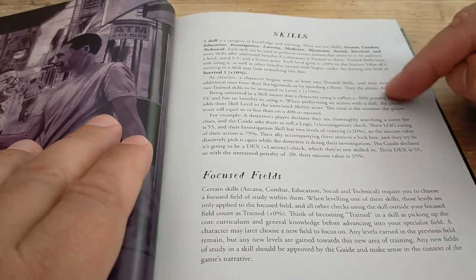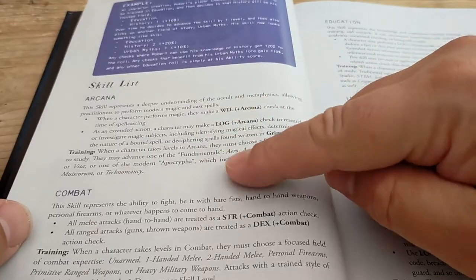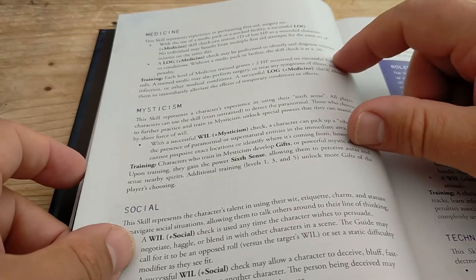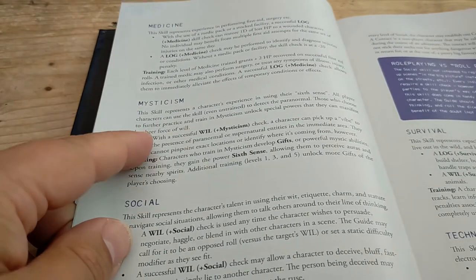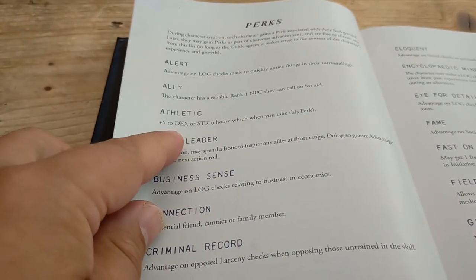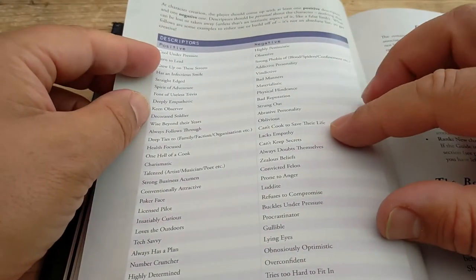You've got focus fields, so for example when you take Medicine you might have to specialize. This skill represents field surgery, and a medic pack or facility gives you the ability to heal people up. Mysticism is sort of like sixth sense, and Arcana is the spell-casting bit. For perks — Athletics gives plus five to Dex or Strength, chosen when you take the perk. You've then got some special powers with descriptors: you can have a positive and a negative, so you can be born to lead but have an abrasive personality, for example.